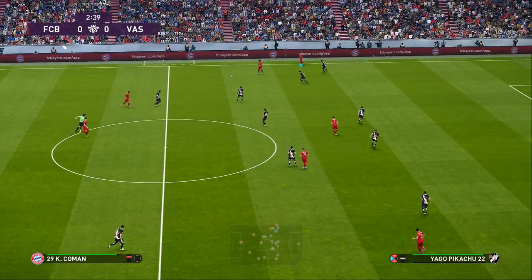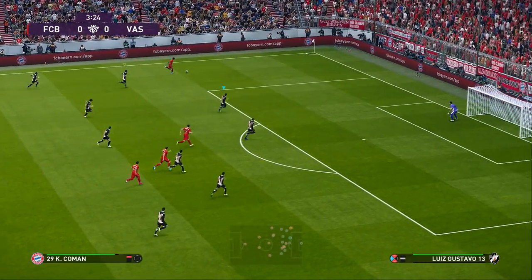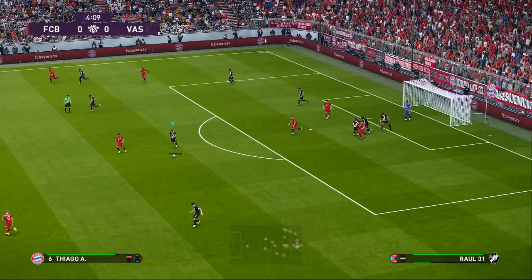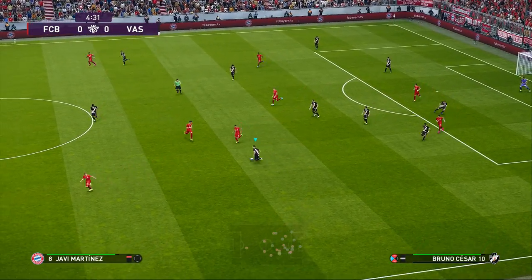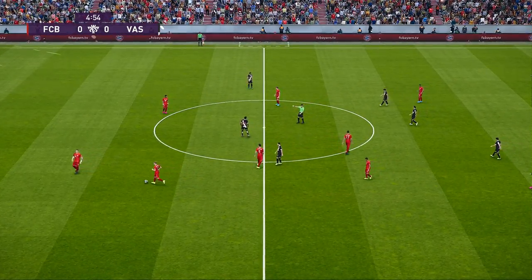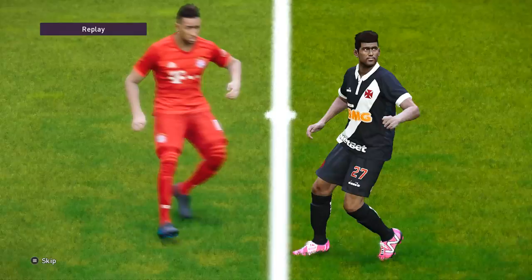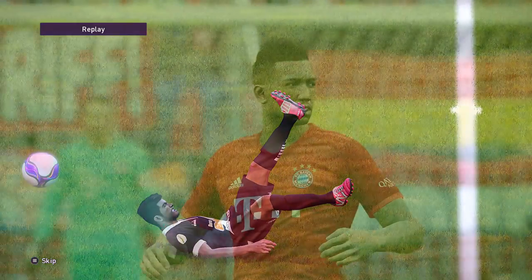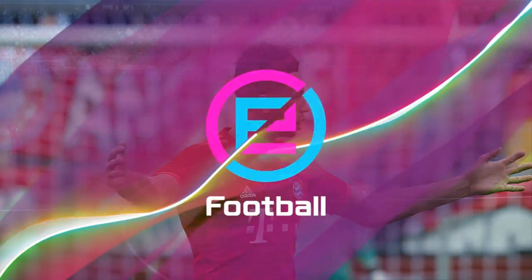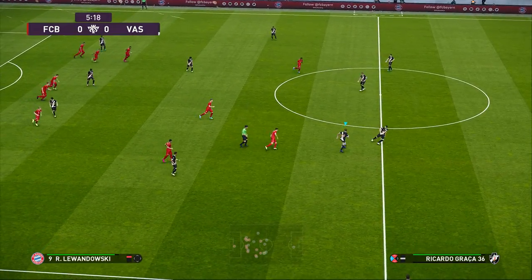We'll let Bayern Munich have possession - I'm fine with that. I'm going to drop players deeper and make sure we can try and stay with them. We'll back trap and let our team AI do what they can as the ball is delivered in. I think fouling this year you have to be smart as well. I do think it still needs tweaking, but I also feel like because the physicality's been improved, it does make you have to defend a lot smarter than before.